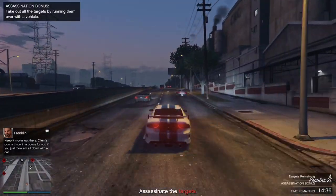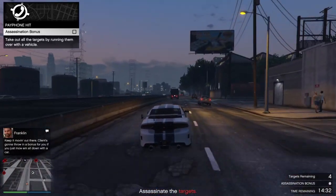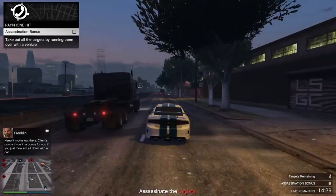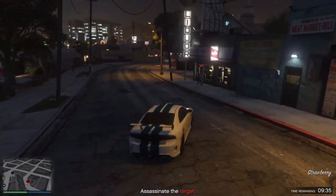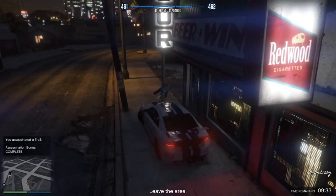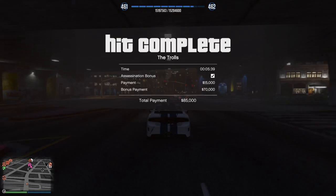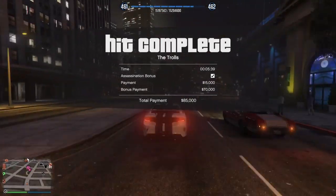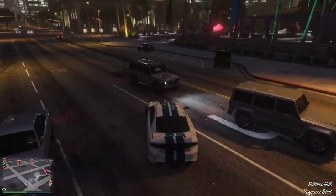While you're in a payphone hit mission, if you forgot the assassination bonus method, you can always just hold right on the d-pad and it will show you what it is in the top left. In this case I just had to kill 4 targets by hitting them with a vehicle. Sometimes it will be very easy, sometimes a little more difficult, but they're pretty fun and definitely worth your time.